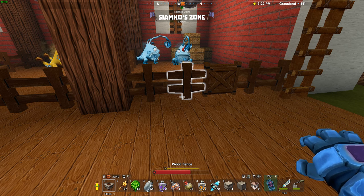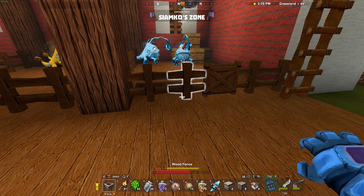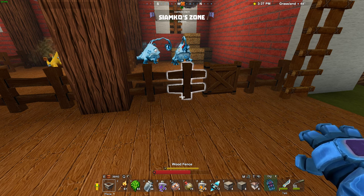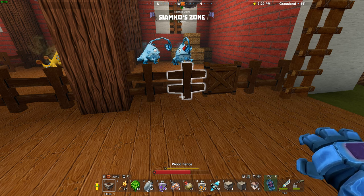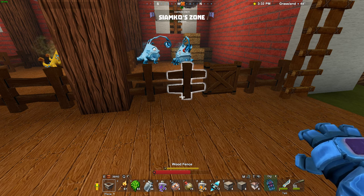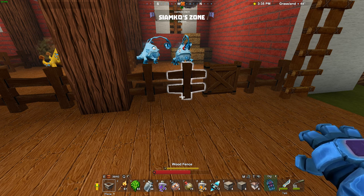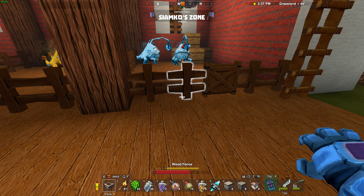To summarize the pet commands: Y orders nearby pets to follow, or you can highlight one pet and hit Y to have just that pet follow you. Y also orders following pets to wander again, starting from the targeted block. I orders pets to stay on the targeted block. All these keys can be reassigned to whatever fits you best.